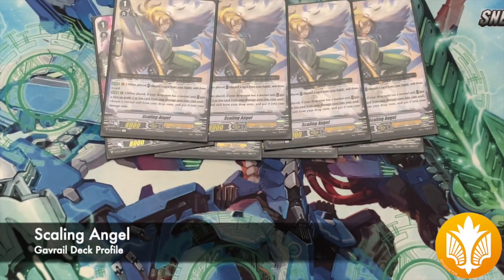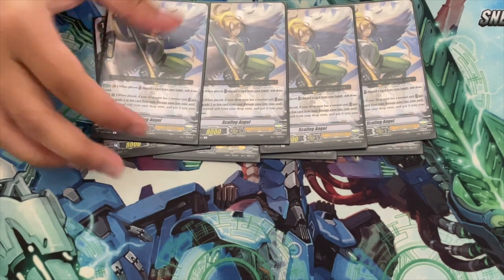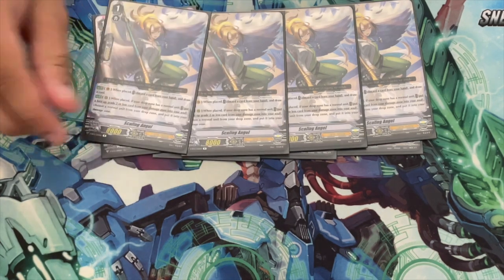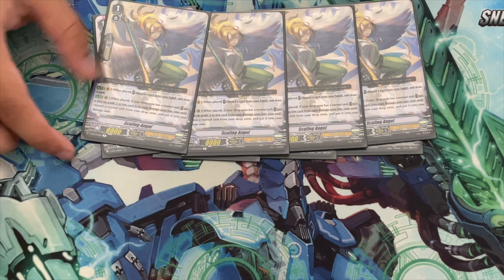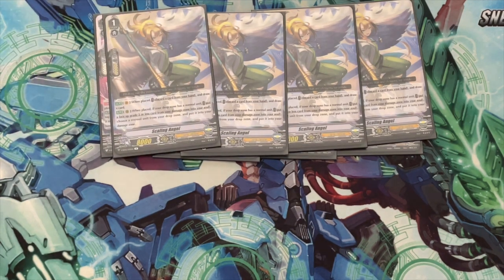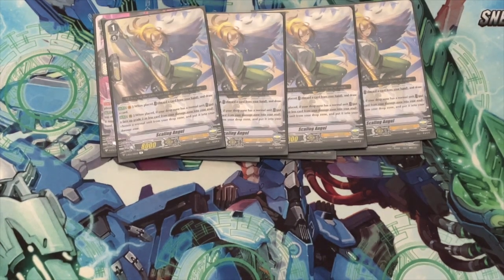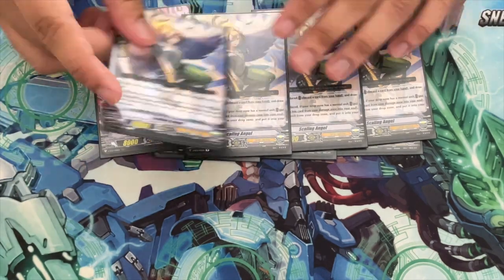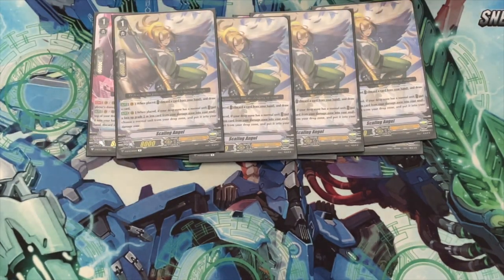We have four copies of Scaling Angel, one of the MVPs for this deck, because it can essentially reset your damage zone — Angel Feather is known for having the damage zone be a second hand. When placed on Vanguard Circle you discard and draw and replace your Quick Shield. On Rear Circle, when placed, if your drop zone has a normal unit, put a grade 2 or less face-up card from your damage zone into your soul, then choose a normal unit from your drop zone and put it into your damage zone. This interacts with Gavriel's skill to add a card to your hand, letting you be very selective — you could put a grade 3 searcher or attacker from your drop zone into your damage zone with Scaling Angel's skill, add it back with Gavriel's skill, and then use its skill to grab a Hamiel or No Seal.